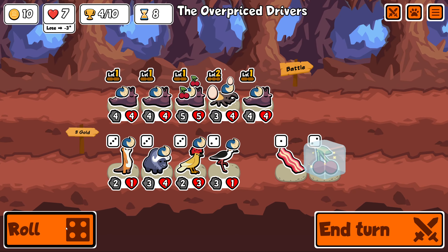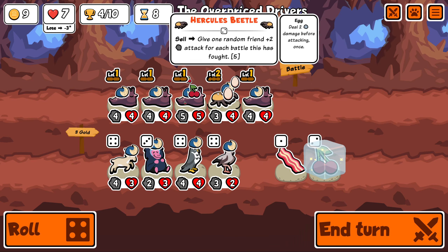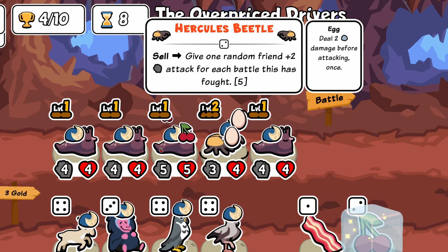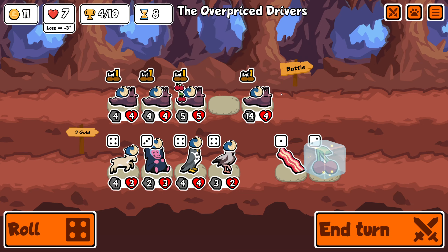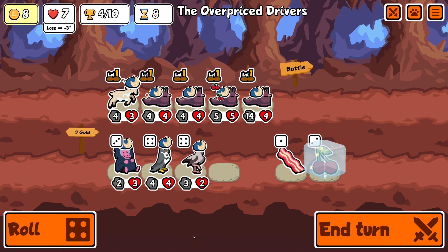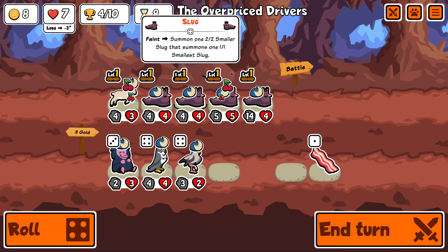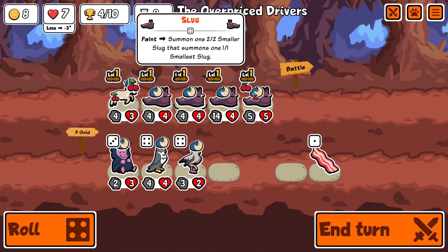Come on. One antelope. I don't want to have to take this. One Saiga Antelope. There we go. It begins. So now I can sell this and it'll give one random friend plus two attack for each battle this has been in. So this is going to give something plus ten attack, which is pretty big. Hey, look at that — that's huge. Then I can play the antelope. I can give it the free cherry that we still have. And now... now the game begins.